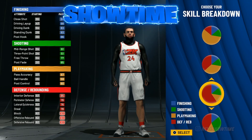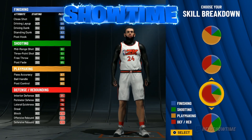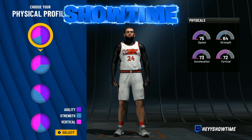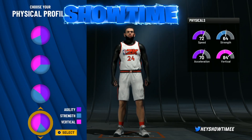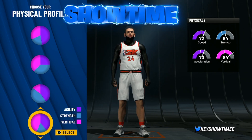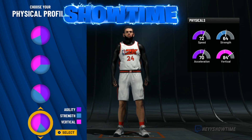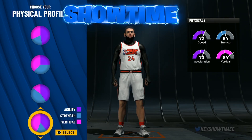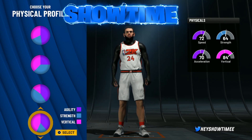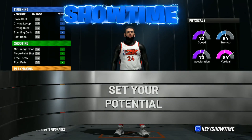All red is the best if you want to be a big dog, get stops, and do all that good stuff. For the physical profile, go with agility and vertical — the best physical profile in the game. Vertical makes you jump high for dunks, blocks, and rebounds. You become an actual dog with the vertical. You get great speed with this build, and acceleration is amazing. You don't really need strength but you still get a little bit.